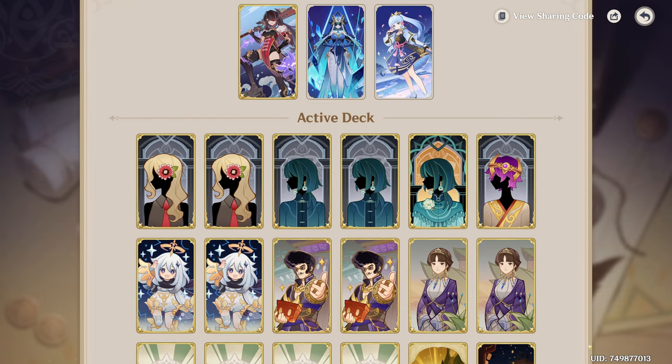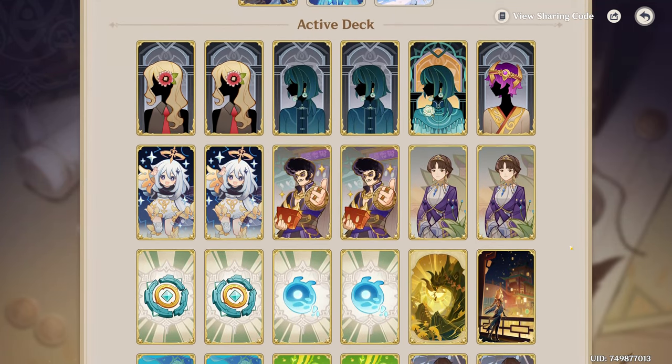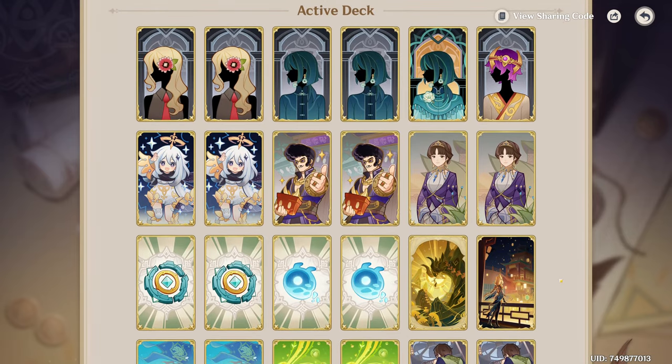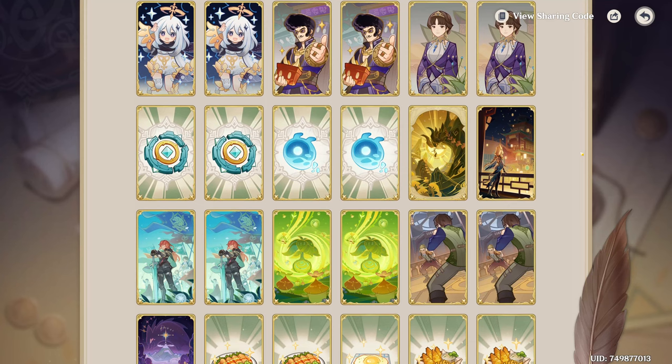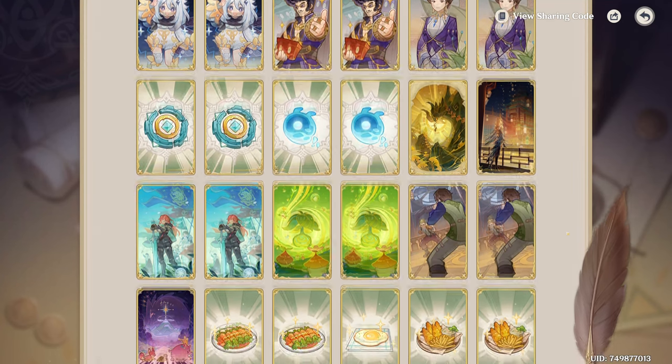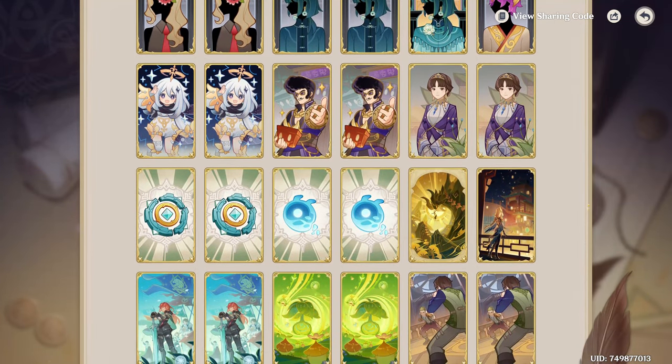Let's look at Riku's deck. We have quite a lot of supports and quite a lot of normal attack artifacts as well. Double Parametric, double Seelie, double Vanessa — I think the name of the game is just to use as many dice as possible.